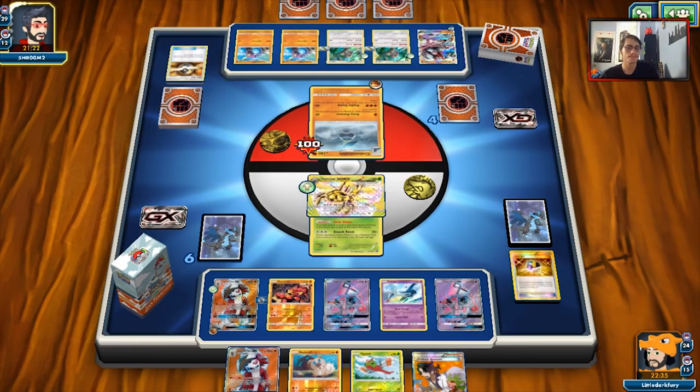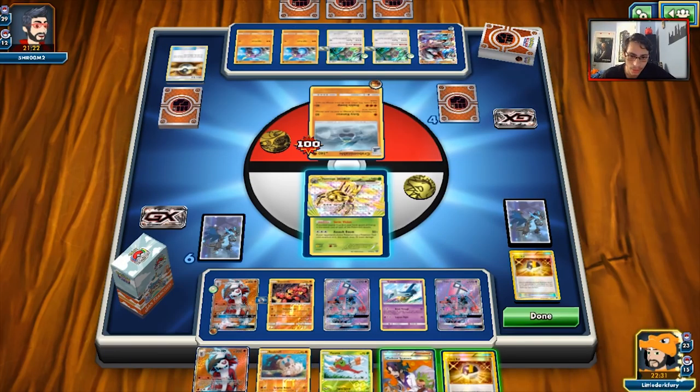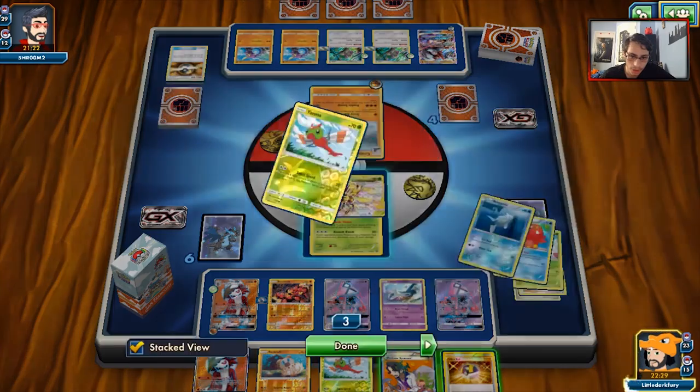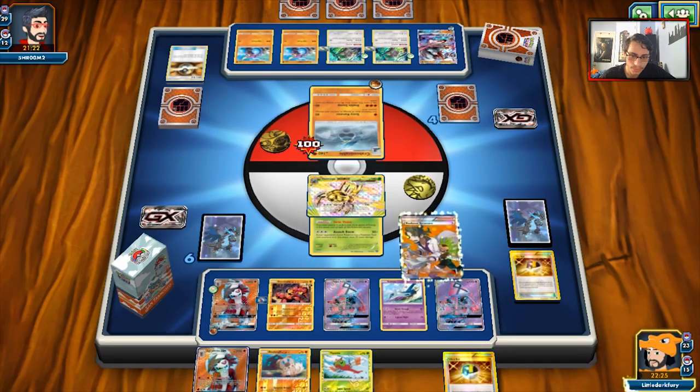He's not even going to attack me because he doesn't want to get KO'd. Unfortunately our draw was pretty bad. I'm at Sycamore — we really need that Rescue Stretcher.